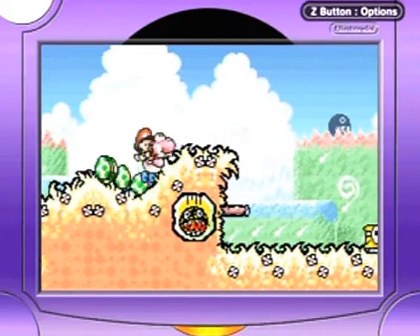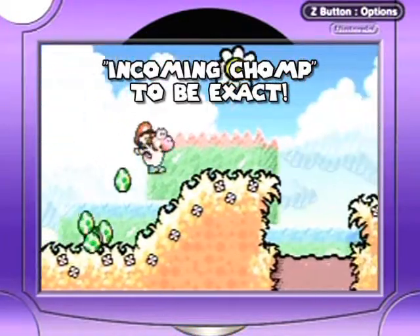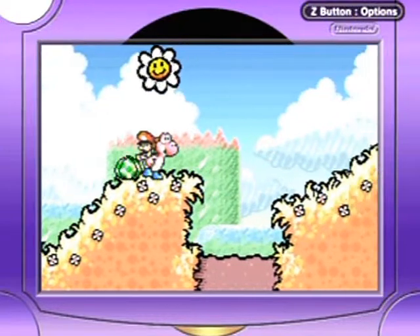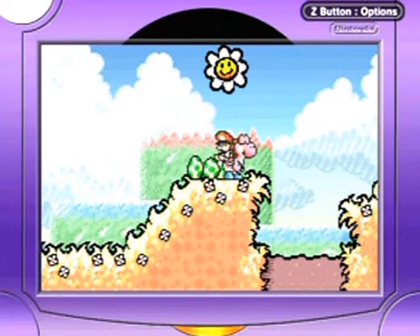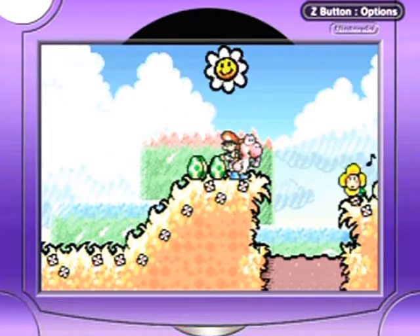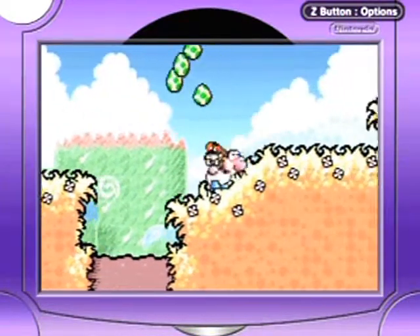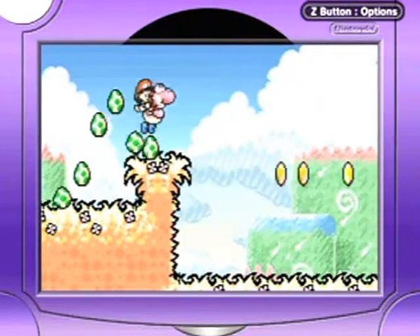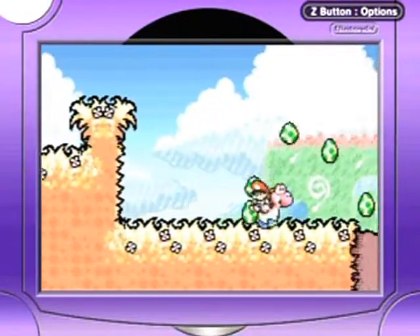There's a CHOMP warning sign. There's chomps in the background. They fly out from the background, they come to the foreground, and they fall from the ceiling, dig a hole in the ground which is a bottomless pit, which will kill you in one hit. It is nastiness all over the place. But as long as you're careful, you won't have issues!